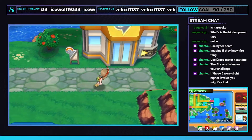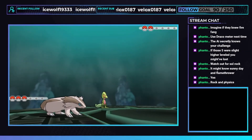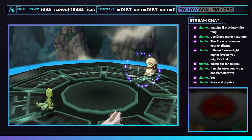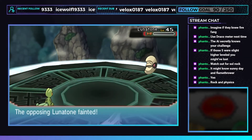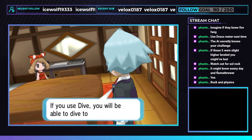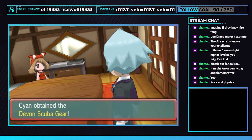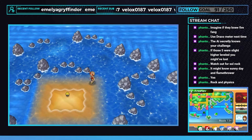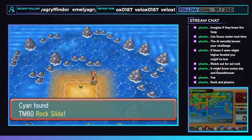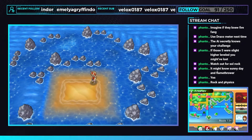We go to Mossdeep City and take out the penultimate gym leaders Tate and Liza. We bring in Stripes since this is going to be a double battle and we need him for moral support. Grassy Boy one-shots Solrock, but Lunatone sets up Light Screen so it takes two Giga Drains to take it down — but all in all not difficult. We take the Mind Badge and TM4 Calm Mind. We detour to Pacifidlog Town where we obtain TM80 Rock Slide. Replacing Rock Tomb with a stronger move and the chance to flinch outweighs the fact that it's less accurate. We need to squeeze every little bit of power we can for the upcoming battles.